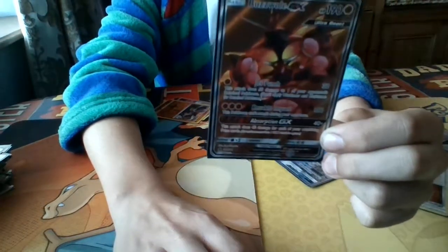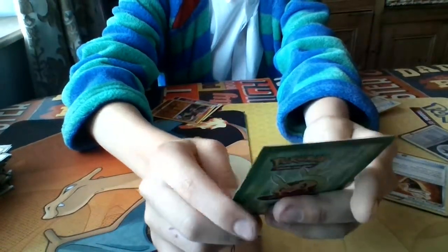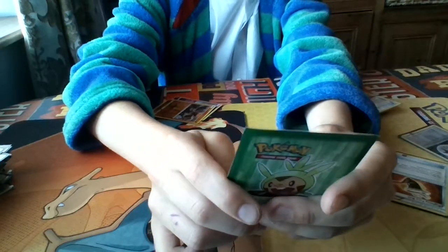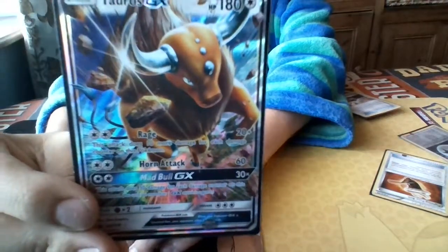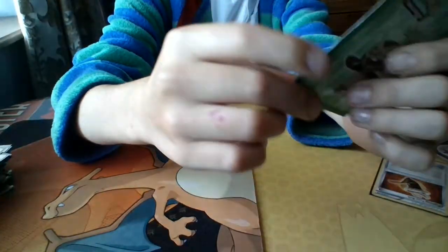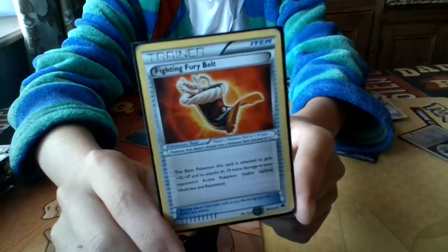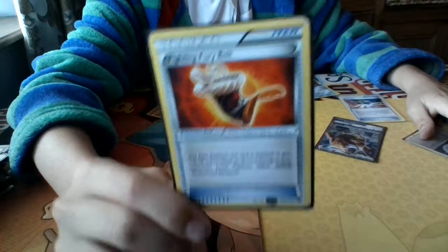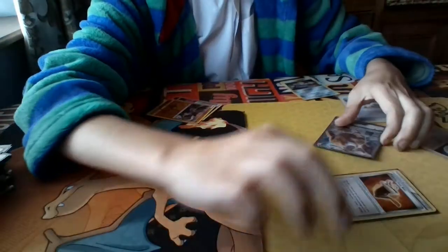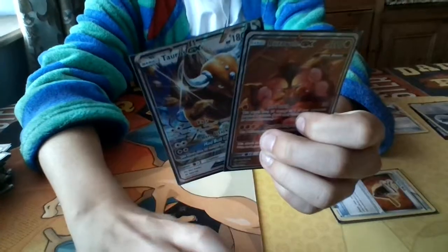Now let's go on to Tauros. I like this card because of Rage — it does 10 more damage for each damage counter on this Pokémon. The GX attack does 30 for each damage counter. I recommend putting damage on it so it has more health and can take more damage, then it does more attack too. All the energy it needs is a Double Colorless.